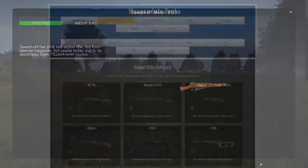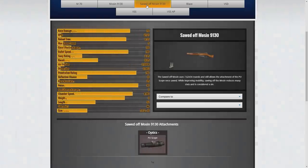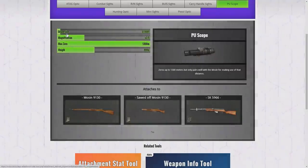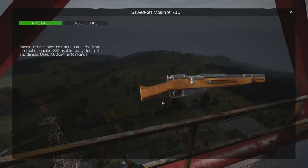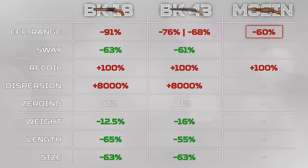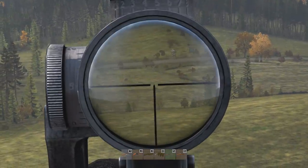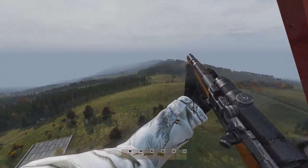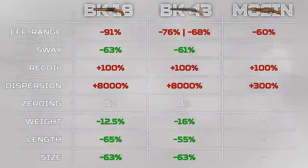Let's move on to the interesting one — the sawed-off Mosin. The regular Mosin has many attachments, but this lonely attachment is all that remains once you saw it off: the powerful PU scope. Given that the other sawed-off weapons lose a lot of effective range, the Mosin surprisingly does not — at least with the PU scope attached. Without the PU scope, the reduction in effective range is 75%, but with the PU scope that becomes a 60% reduction instead. However, this 60% reduction is still nearly 400 meters, because the effective range of the Mosin is 960 meters with the PU scope when not sawed off — sawed off, it's 400 meters. You can get a kill with a sawed-off weapon at 400 meters effectively, primarily because the dispersion difference is only 3 times greater, instead of 80 times like the other sawed-off weapons.